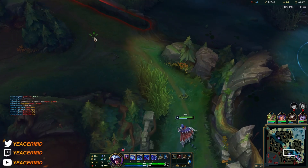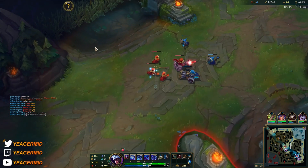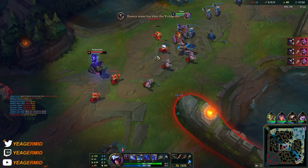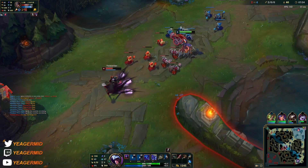No flash on the Twisted Fate, so that's going to be awesome when I get my flash up. Just going back to pushing. Like if you watch my other AD assassin videos, I really love to get Hydra due to the massive buffs it gives to wave clear and also burst in general.